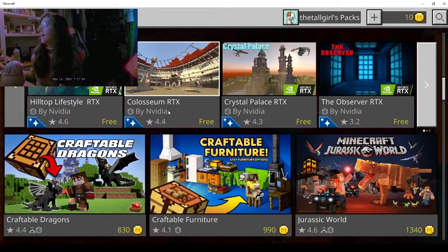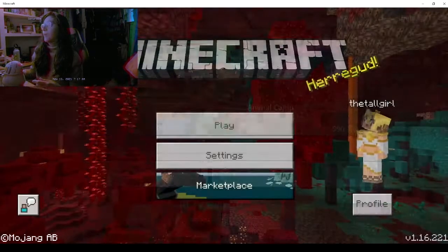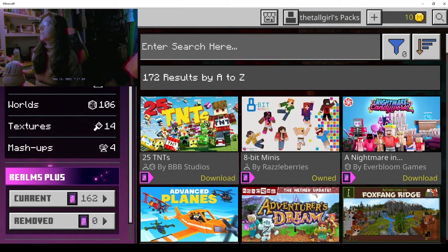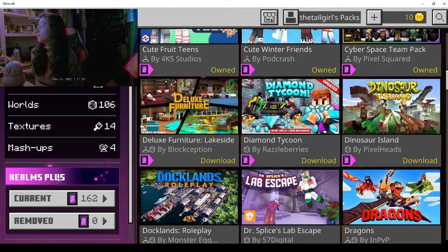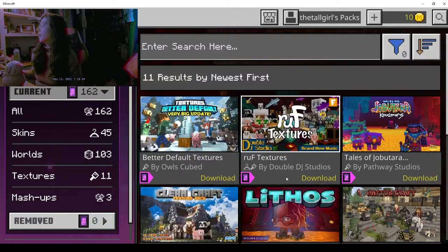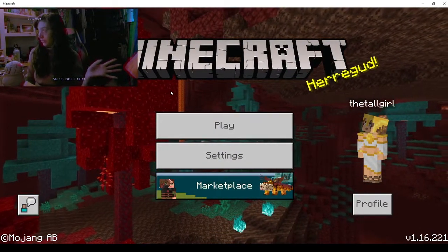I personally bought the deluxe edition, which gave me access to a few different skin packs, worlds, and textures. If you click on your name, it will bring up all your owned packs. You can scroll through them and use them as you wish. Personally, I like the Faithful Texture Pack, which I bought from the marketplace with the Mine Coins I was given. You do you.